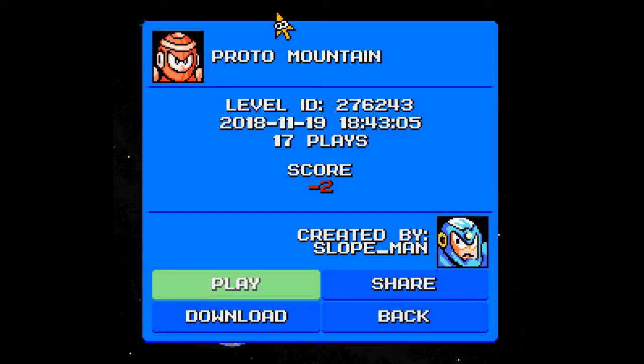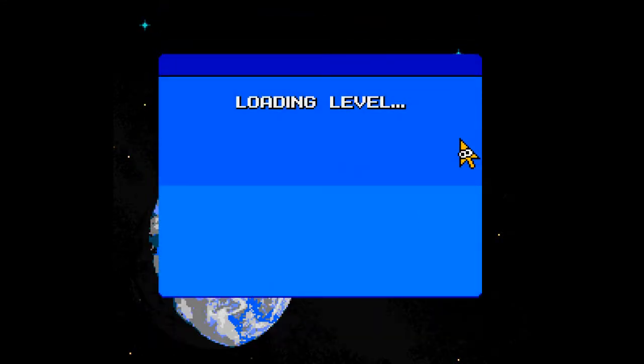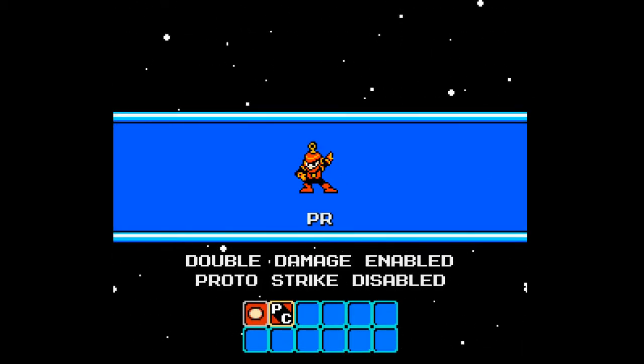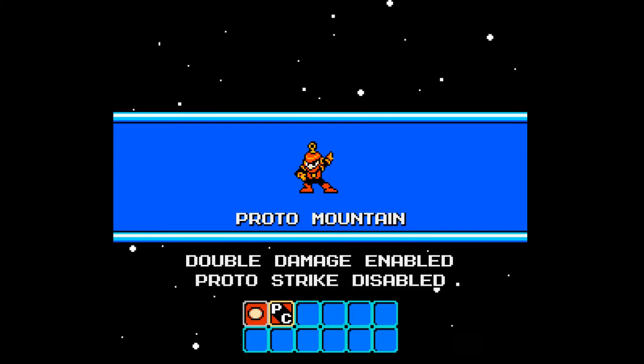Alright, back with more Mega Man Maker. Today we'll be playing through Proto Mountain, created by Slopeman. 17th place and a score of negative 2. Double damage has been enabled and Proto Strike has been disabled.